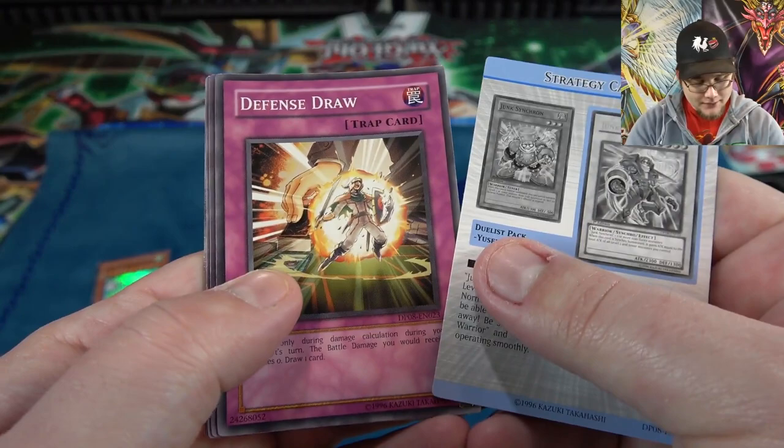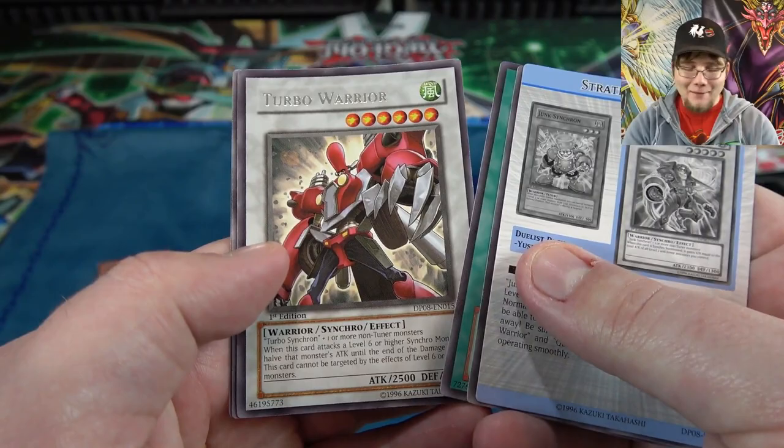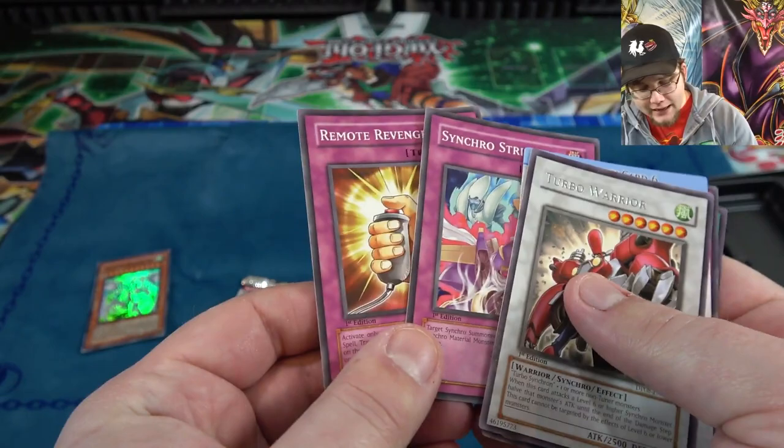Defense Draw, Card Rotator, another Turbo Warrior — every time I keep thinking that Stardust goes to see that Synchro Monster. We have Synchro Strike and Remote Revenge. Heart of the Cards is not on my side so far, but we still have one more pack to go.